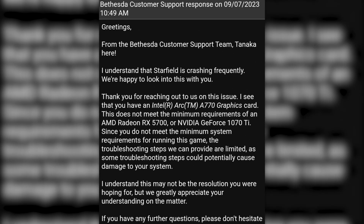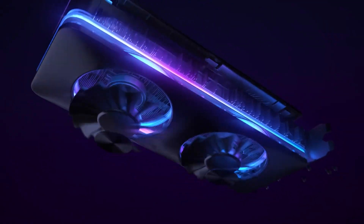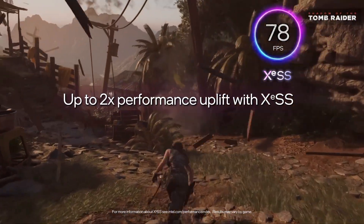In the email, Bethesda's customer support said: 'I see that you have an Intel Arc A770 graphics card. This does not meet the minimum requirements of an AMD Radeon RX 5700 or NVIDIA GeForce GTX 1070 Ti. Since you do not meet the minimum system requirements, the troubleshooting steps we can provide are limited, as some steps could potentially cause damage to your system.' Essentially, Bethesda thinks the Arc A770 is weaker than the RX 5700 and GTX 1070 Ti, which couldn't be farther from the truth.